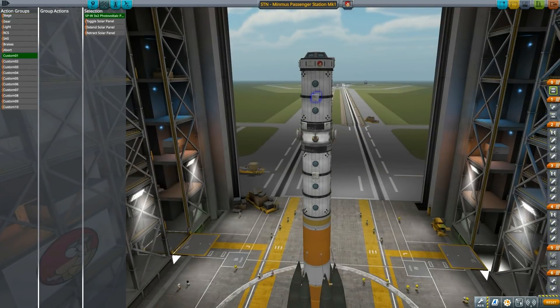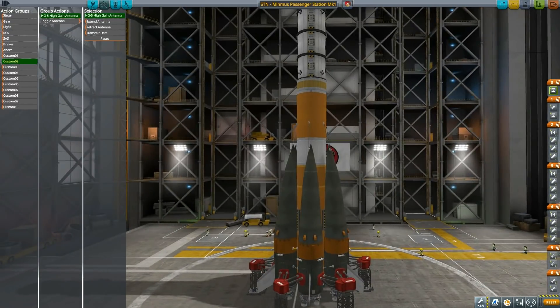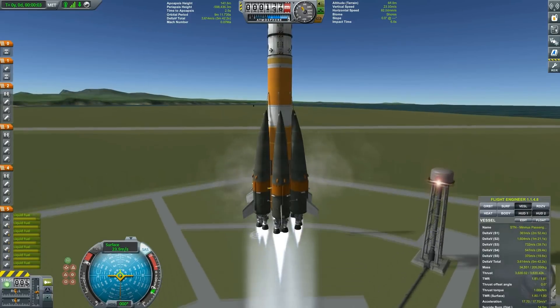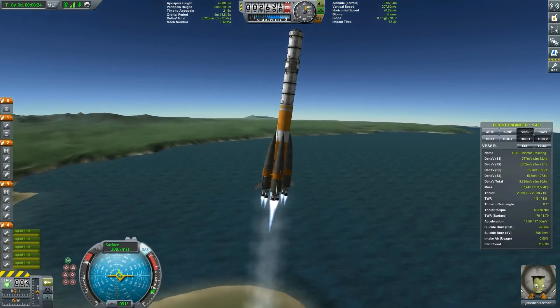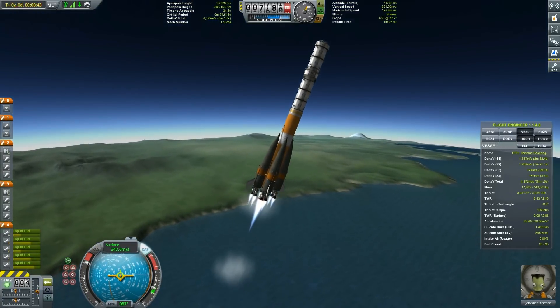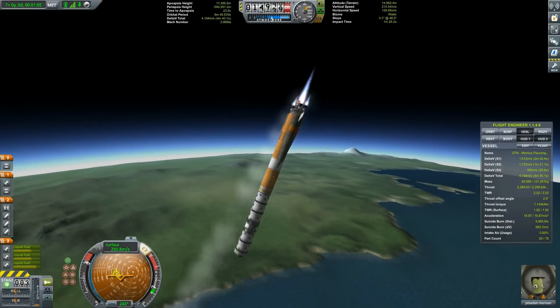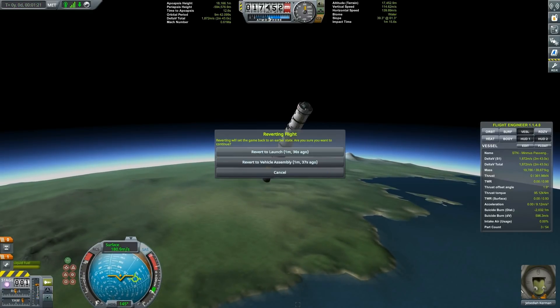Now let's set the action groups: group one — toggle solar panels; group two — antennas. Three, two, one — SAS on, throttle to max, let's kick this one! Everything seems to be moving, except the rocket is wobbling like a wet noodle. Jebediah, how are you feeling? Okay — clearly we have some points to improve. Back to the drawing board.